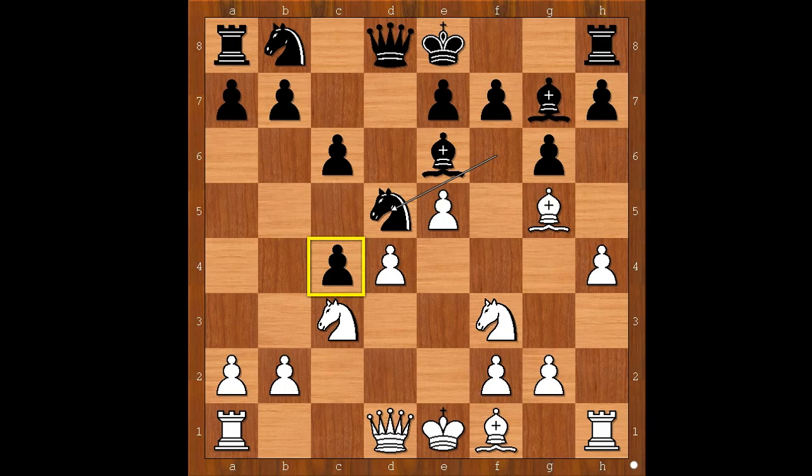Should white take on c4 with the bishop or not? Kasparov played h5. If bishop takes on c4, knight takes on c3 and black is winning. h5, knight to d7, h6, bishop to f8.